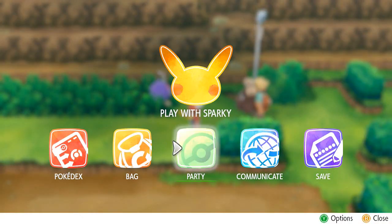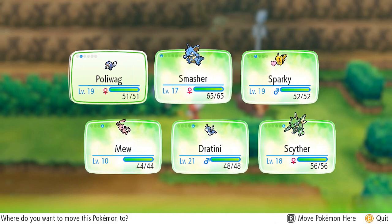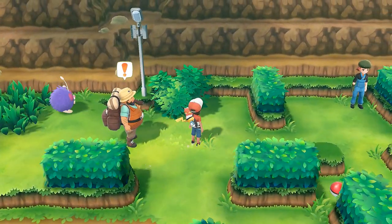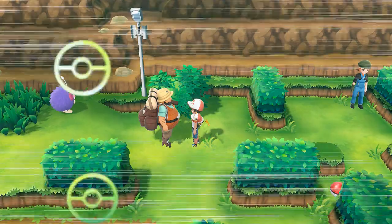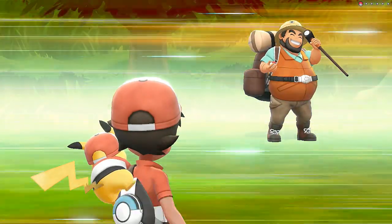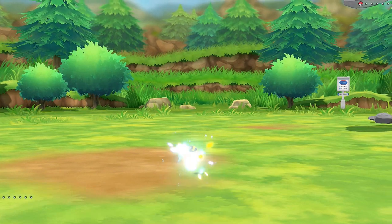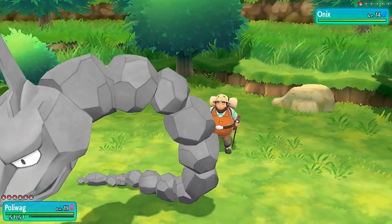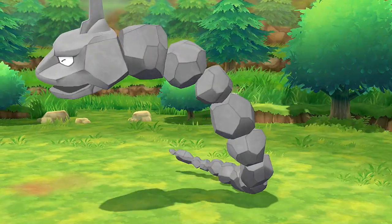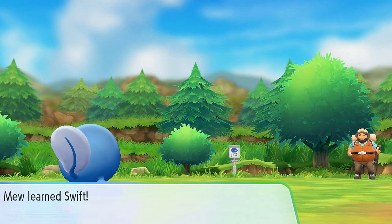This next guy might give us trouble with an electric-type Pokemon, so I'm going to go with Poliwag and battle this hiker. Hiker Franklin wants to battle, coming out with his Onix looking all mean. Let's go with a water gun attack — simple, just like that! Growing like crazy and finally learning a new move. There's a Pokeball close by too.